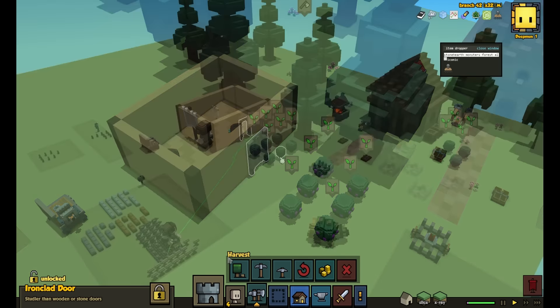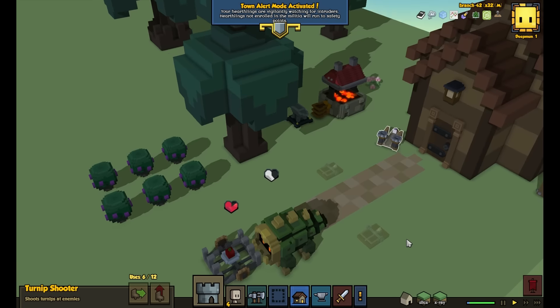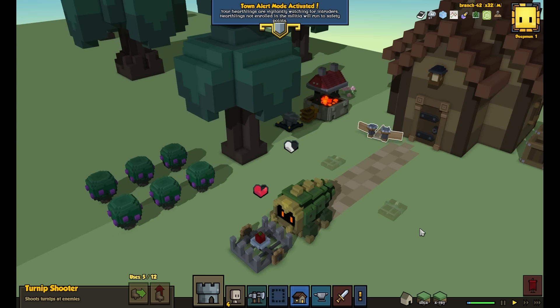Linda is far from done with the Engineer. She has plans for more decorative objects, more machines, and more ways to use the Engineer to bring your cities to life. In the meantime, you can see her current progress in Alpha 17 on Steam Unstable. And that's it for this week! Leave us comments about your Stonehearth adventures here in the comments, or on our forums at discourse.stonehearth.net.